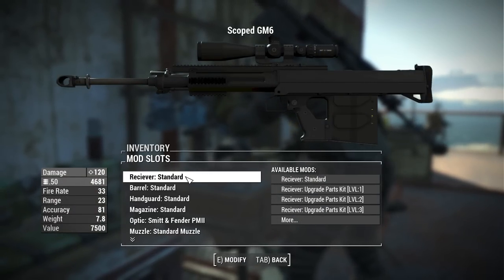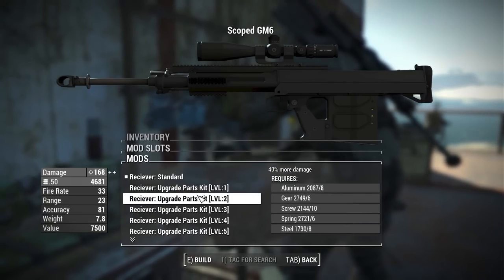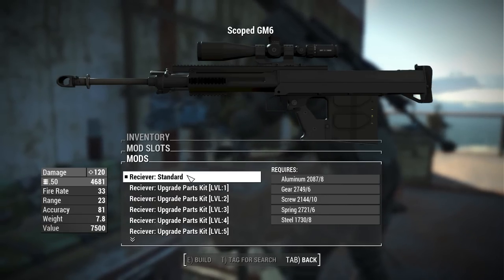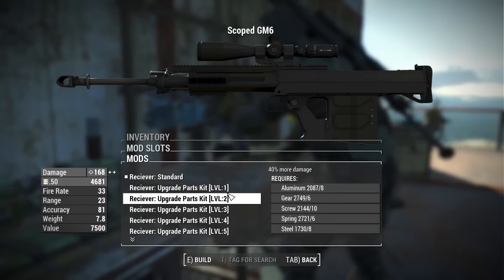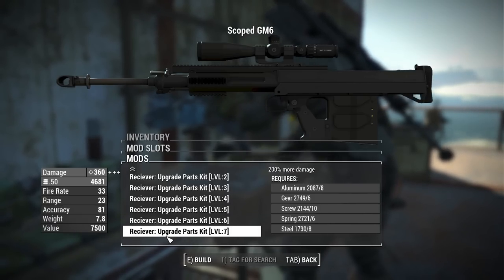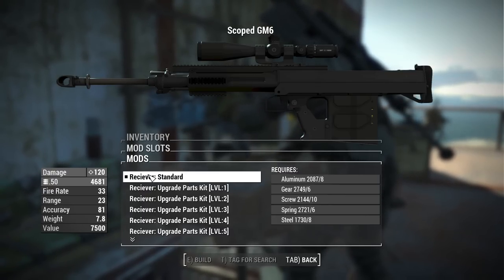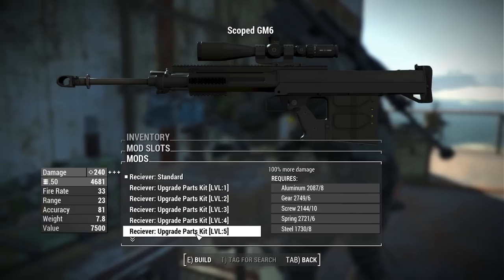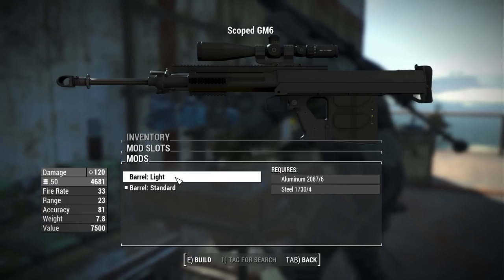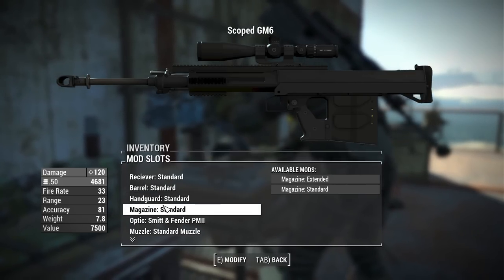Let's talk attachments. For the receiver, we have the standard receiver, then upgrade parts kit levels 1 through 7, all the way up to maximum damage of 360 compared to the base 120 — so you get triple the base damage. These receivers only increase damage, no other stats. For barrels, we have the standard barrel and the light barrel, which just makes the weapon a bit lighter.